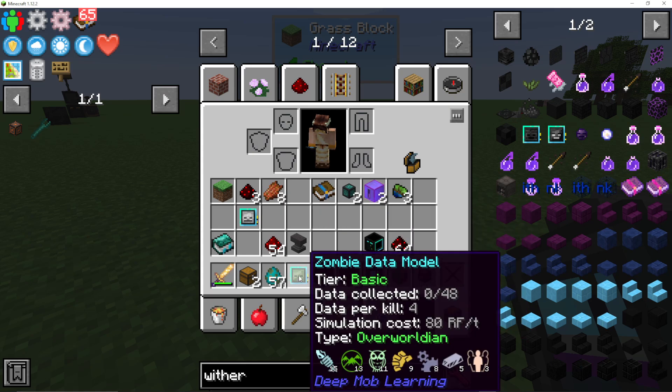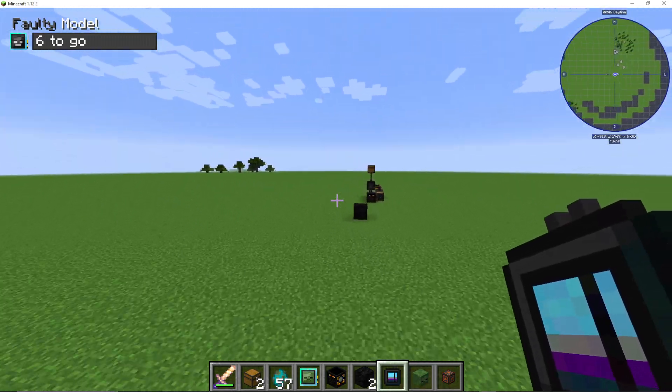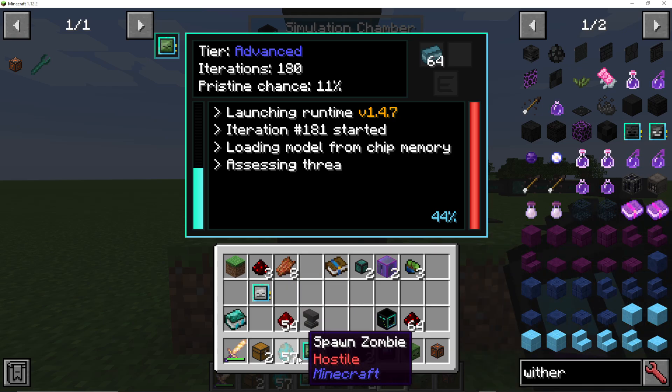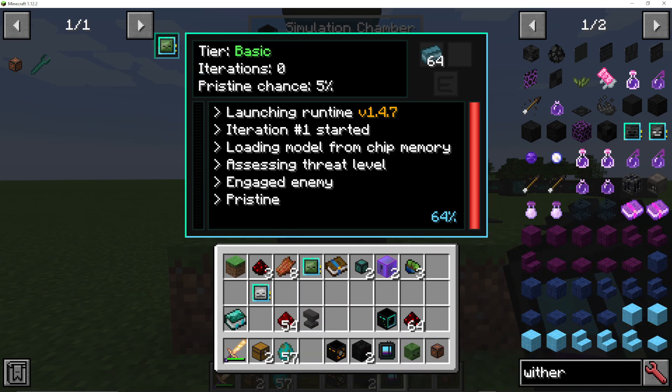It'll say Tier Basic. This is a Zombie one, but I'm just using it as an example — it's the exact same with Wither. And then what you need to do is place your Wither data model into the Simulation Chamber.